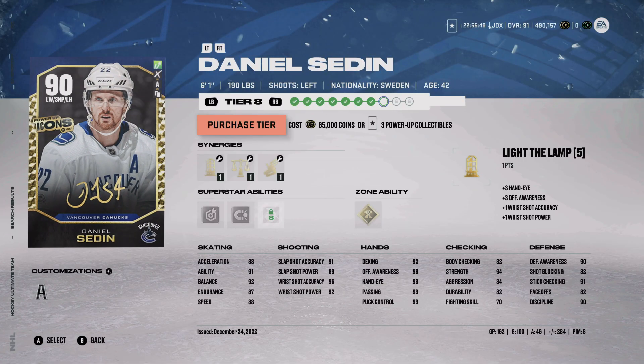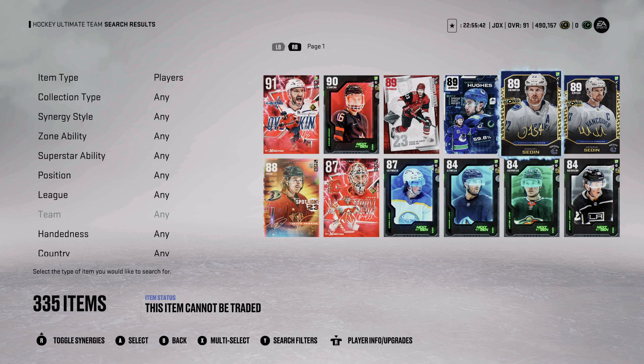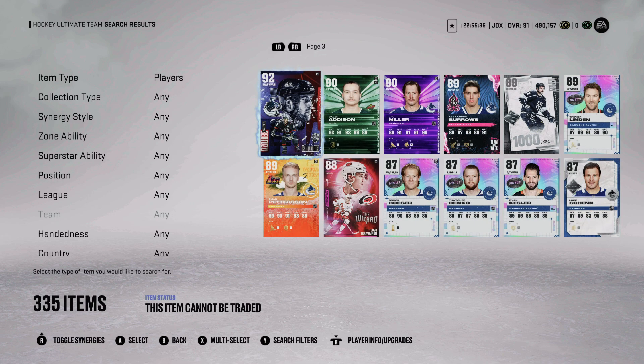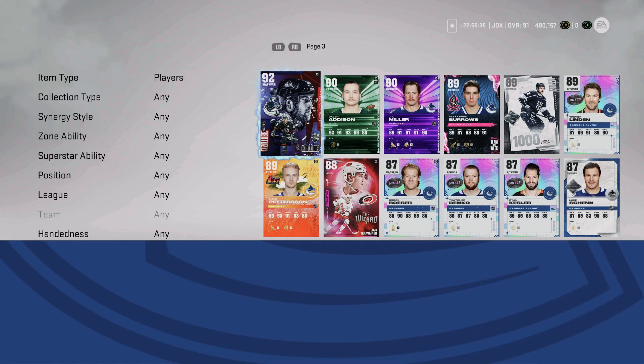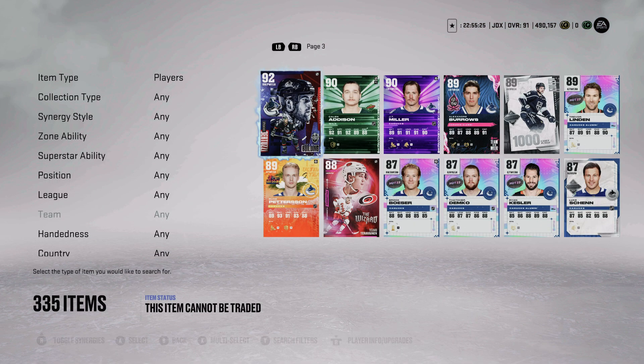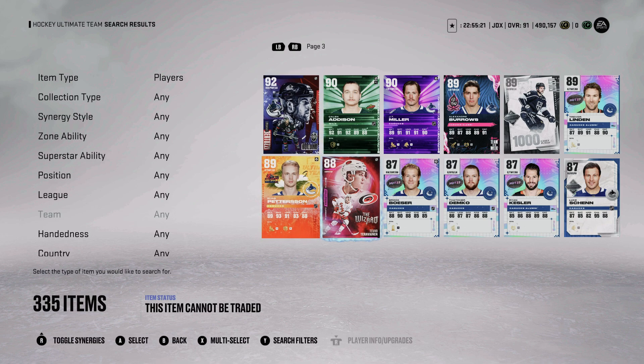Sedines are up to 92 but I'm still holding them at 89 because it costs 420k in coins to upgrade them. I'm just really burnt out with this game. I've never used 92 Bertuzzi — zero games played — because I'm always chasing objectives. This is so stupid, I'm so tired of it. I just want to play games with the cards I have.